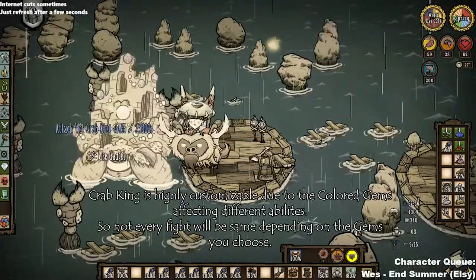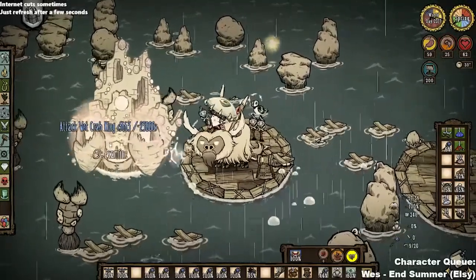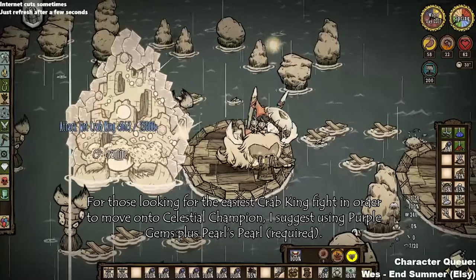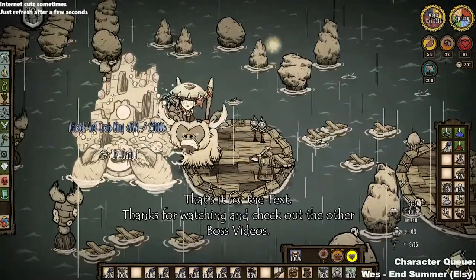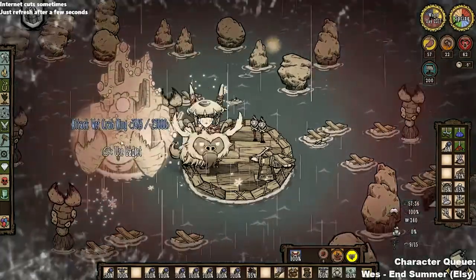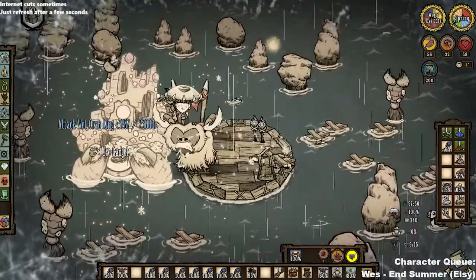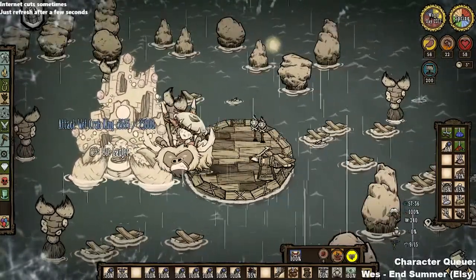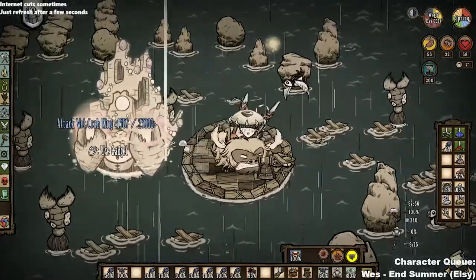That's about it for the Crab King fight. The hardest parts are dealing with the claws and the rapid healing. If a claw attacks your boat it's not really the end of the world — it just means you need to kill the claw and sometimes repair your boat, though funny enough you can't repair boats on a beefalo. This fight can be difficult so don't be discouraged if you have to try multiple times. Remember, if you're looking to fight Celestial Champion afterwards, you need to have Pearl's Pearl. Thanks for watching and hope to see you in the next one.